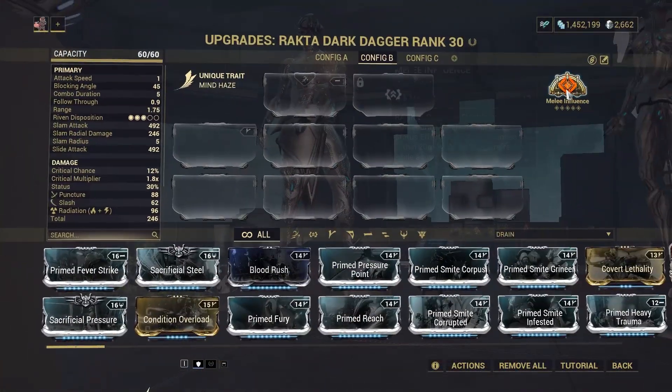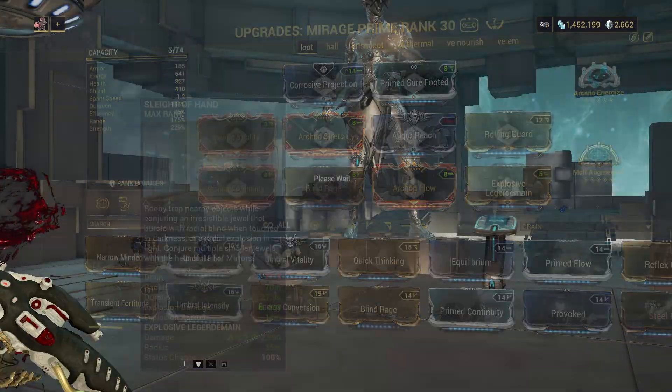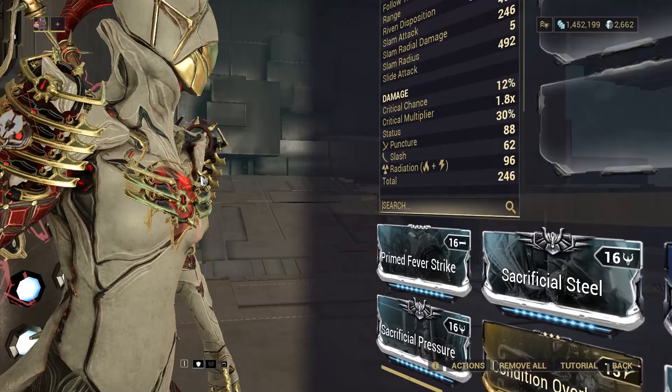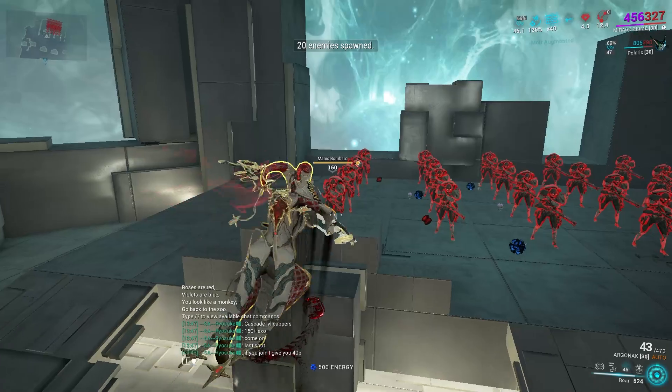Every time you proc electricity with the Explosive Ledger main mod, it will deal electricity per energy drop, which does proc Melee Influence. The reason why you get full strip at 70 meters and then 35 meters is because Amalgam Ergonok Metal Auger reduces armor when you're holding a dagger.